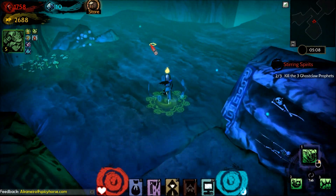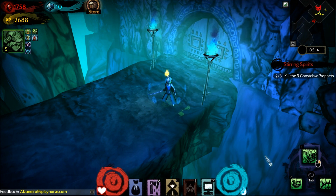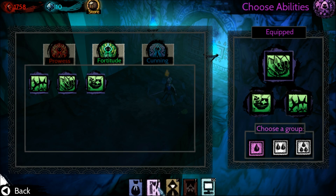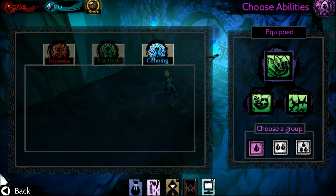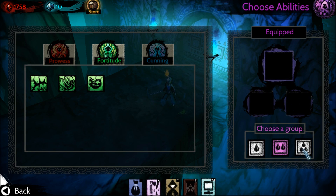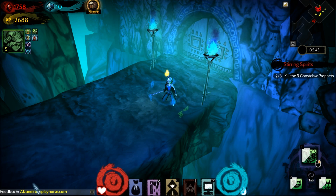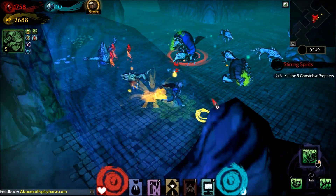Beyond the basics of clicking on the ground to move around and activating abilities with one, two, and three, you can also tab through. There are three different loadouts — I can tab once, twice, and a third time. There are groups one, two, and three. As I level up and gain more skills in cunning, fortitude, or prowess, I can bind them to these additional tab groups and quickly switch between them in the heat of battle to access different abilities.